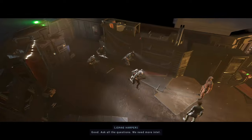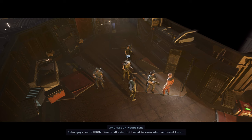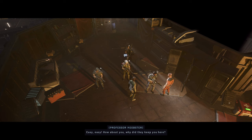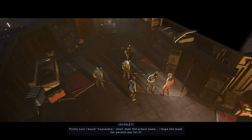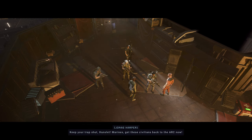We found the prisoner, Sergeant. Good — ask all the questions, we need more intel. Relax, guys — we're USCM. You're all safe, but I need to know what happened here. I think they're called the Dharan Era. Lunatics. They asked about our genes. We got separated — my family, they took them to their temple. Oh God, I hope they're okay. You need to help them, please. Easy, easy. How about you — why do they keep you here? I don't know. They took our blood and locked us in here. Told us we'll be lucky enough to meet Cassandra, and be part of her great project. Wait — what did he just say? Pretty sure I heard Cassandra, Chief. Huh. Old school name. Marines, get these civilians back to the ARC now.